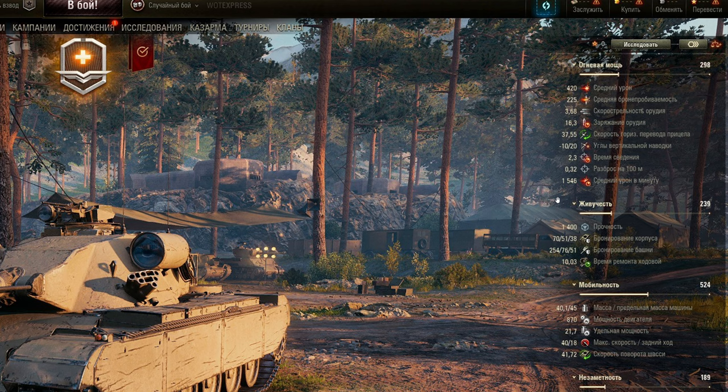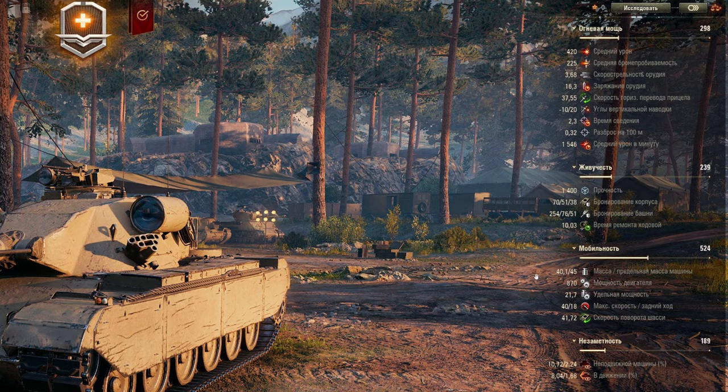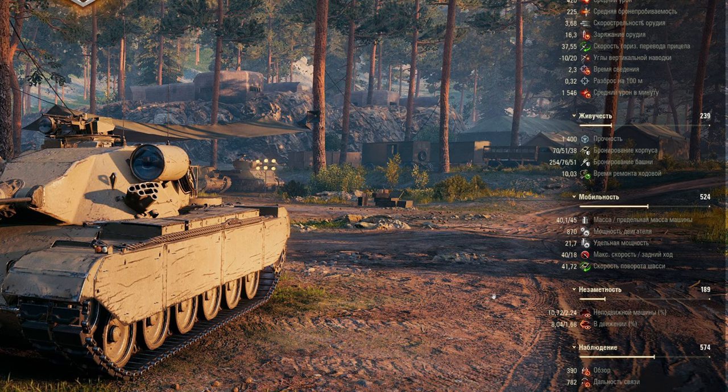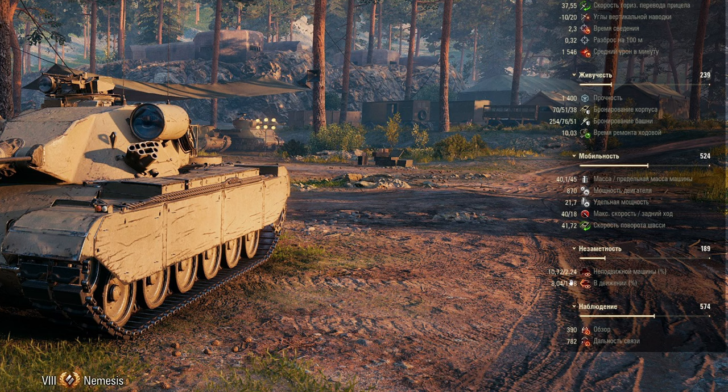DPM is about 1550 with a full crew at 100 percent — same ballpark as the WZ-122TM or the PR-68P. The Revalorize and the SDP have a little bit better DPM than 1500. Accuracy is not bad, aim time is pretty decent, and dispersion will need to be checked with the actual vehicle model. 10 degrees gun depression, 20 degrees elevation, traverse is quick, but the reload is pretty slow. Health is respectable, armor is good on the turret but otherwise mediocre.